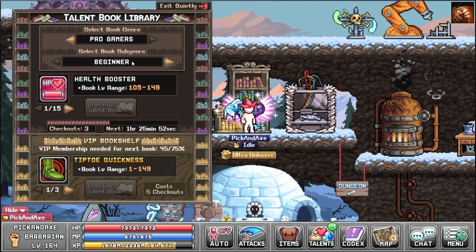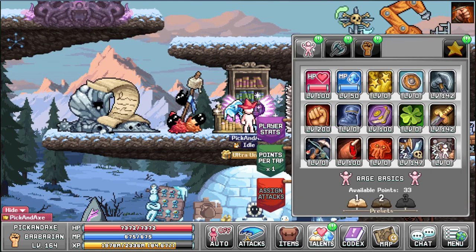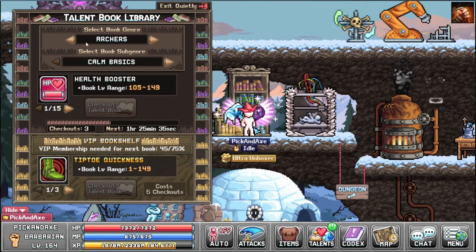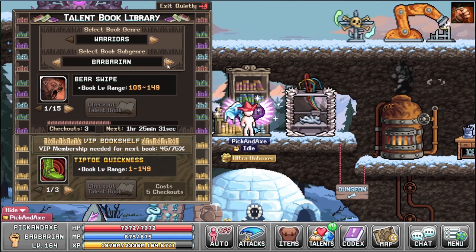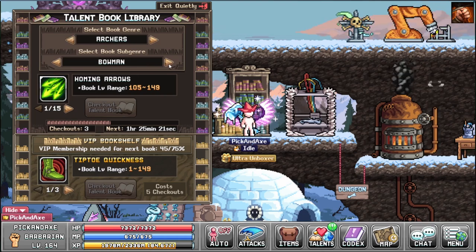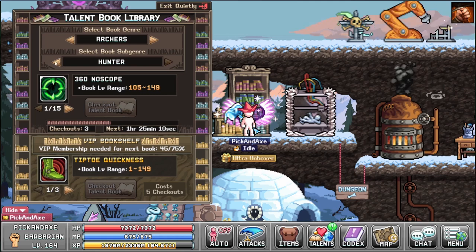Then you select the class, or rather what tab you want to take the skill from: Beginner and Journeyman. Apparently you can't do it for Maestro. For example, let's do the Warrior — you have Bridge Basic, Warrior and Barbarian, and Squire. So even though I'm on a Barbarian I can buy for the Squire. I can even buy for any class really.